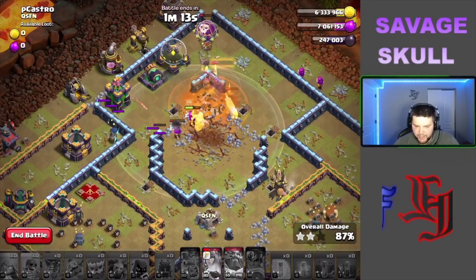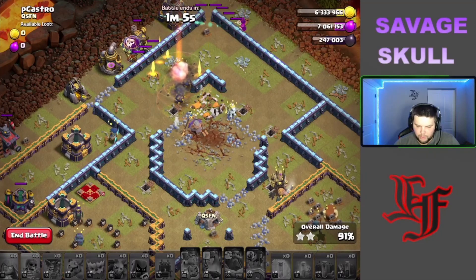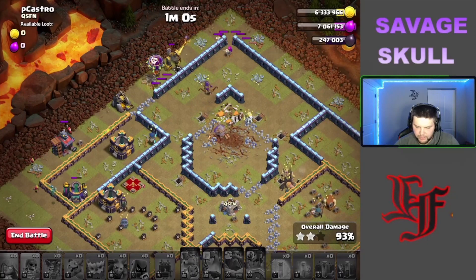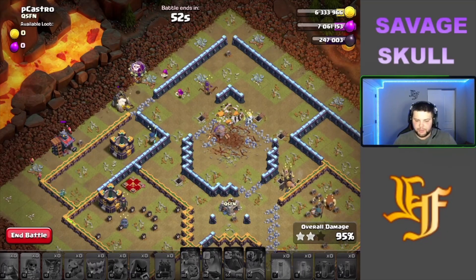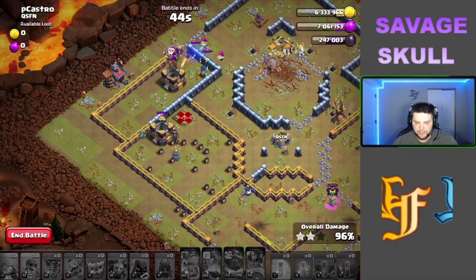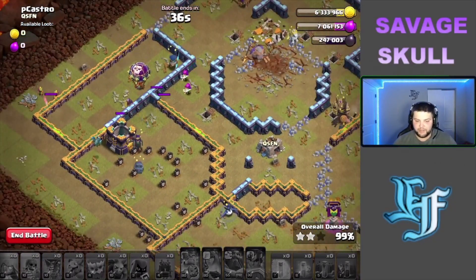Yeah, this base is smashed! Queen, get out of the poison — you're crazy! Oh, queen goes down to all the bombs. I got a couple super archers alive and a balloon. If the queen did go into the poison of death that she loves to hang out in like a swimming pool, we're fine. Still got plenty of time on the board — the base is still smashed. We had like six super archers at around 80% health — that was crazy.